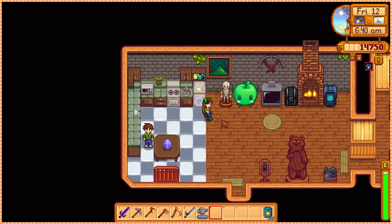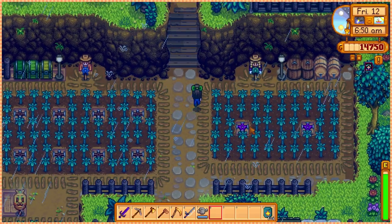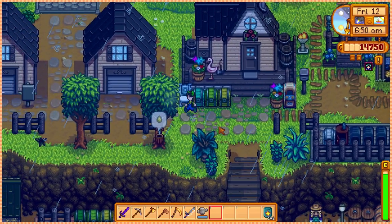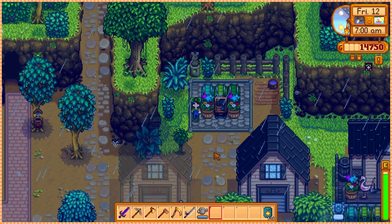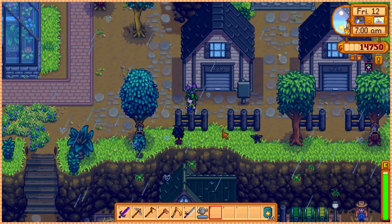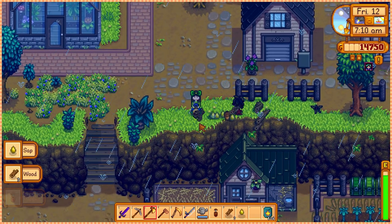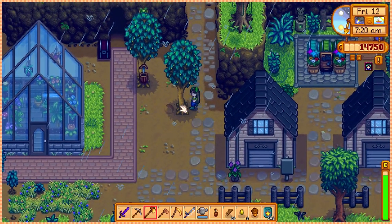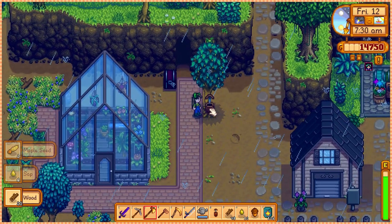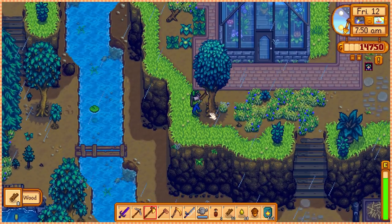We're currently at 12 hearts — we're doing good. On the TV we have the fortune teller — they're in good humor. If everything is good here at the farm, star fruit is still growing. My plans for today are just to go around, take every single tree down that I can, maybe even the ones on my farm, and start working on some other areas — and also find the prismatic slime, of course. Three days left.